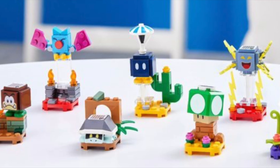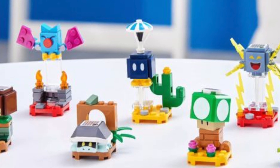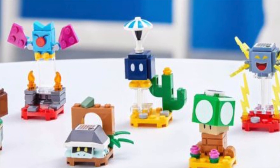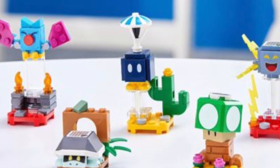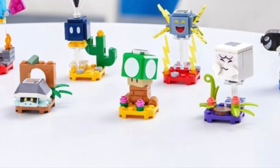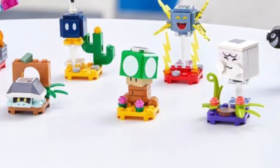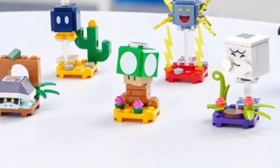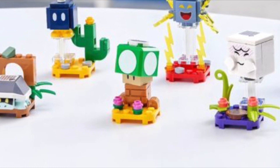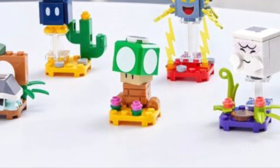Moving on now to Parabomb, and this is another disappointment for me because we've gotten these bombs before. However, this one comes with a parachute, so it's totally worth the five dollars, right? Moving on now to the One-Up Mushroom — we've gotten a few mushrooms in the past, but this one's green and it's a One-Up Mushroom, so kind of neat. I'm glad they finally included it, because One-Up Mushrooms are just so iconic with Super Mario. It took till Series 3 for them to release one, but I'm happy it's here.